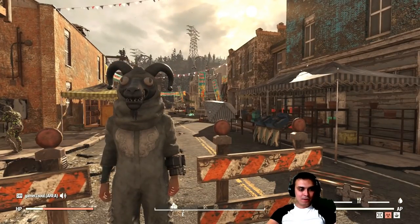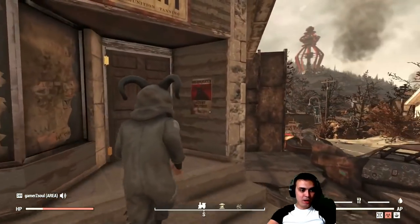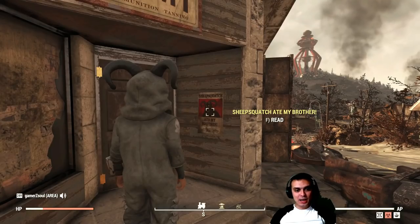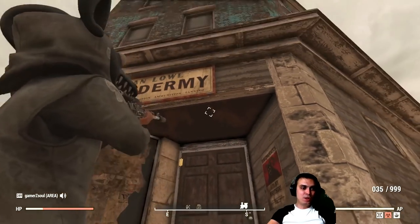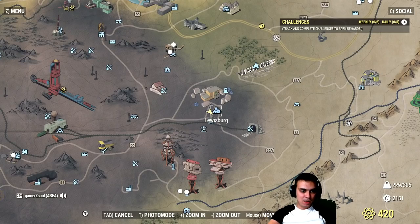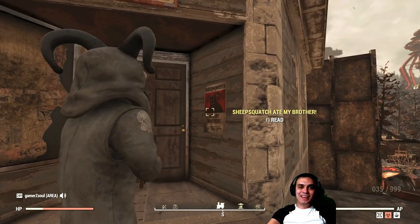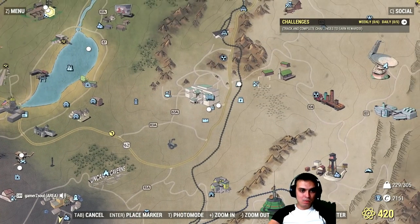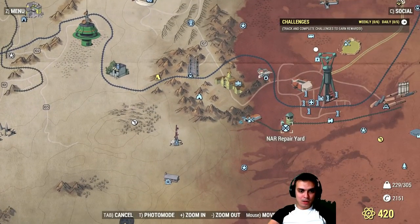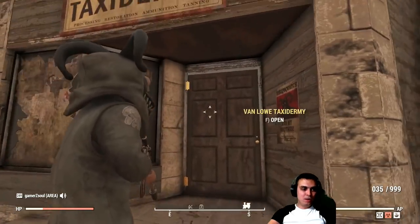So, the outfit — how to get it. First of all, you will need to complete the quest, which you can trigger by reading a poster. The poster says 'Sheep Squatch Ate My Brother.' You click on the poster, read it, and that's where you will start. The location is in Lewisburg. You can find the poster at any train station — any of them. Once you read it, you will come here.